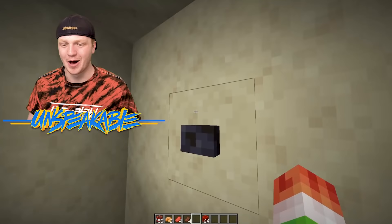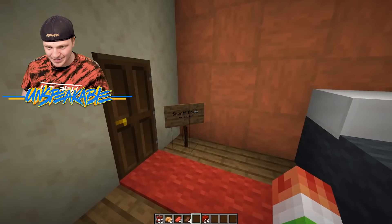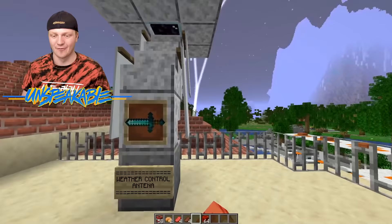Let's go up to the second story here. We took the elevator. Now we're up to the second story. We have one bedroom here and a secret room. There's even a balcony over here and we have a weather control antenna, so we can actually control the weather. It can be nighttime, it can be daytime, whatever I set it to.